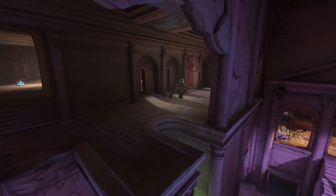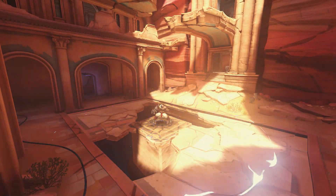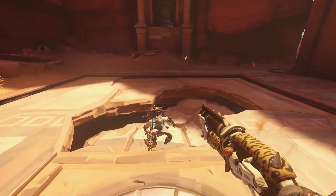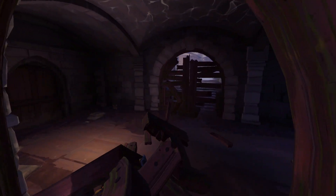Petra has something even more special: a destructible floor. It's a very cool gameplay element because it's a way of shaping the environment — and of course you can also use it to kill other players. A map like Black Forest is also allowed to have cool destructible objects, like these doors.